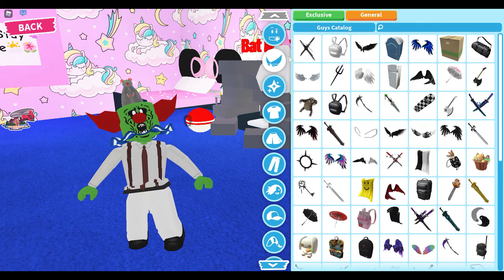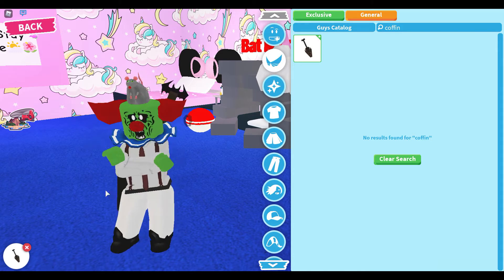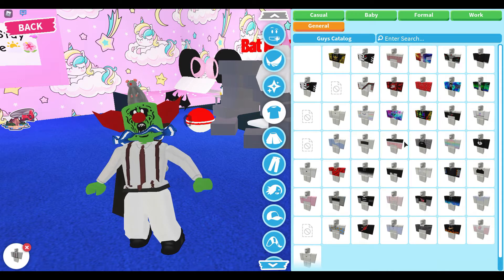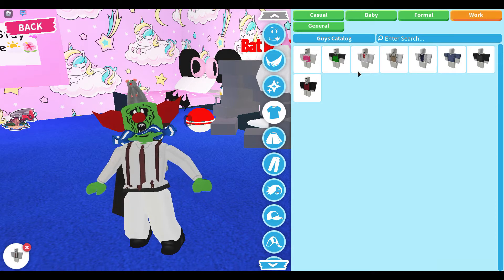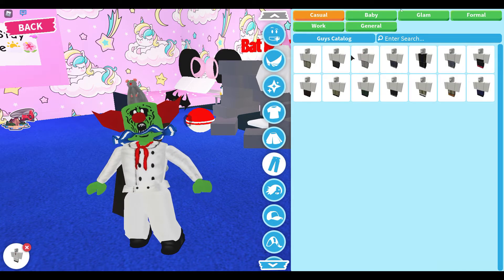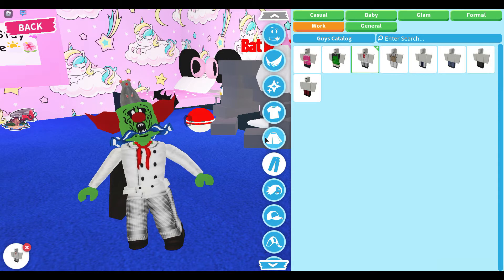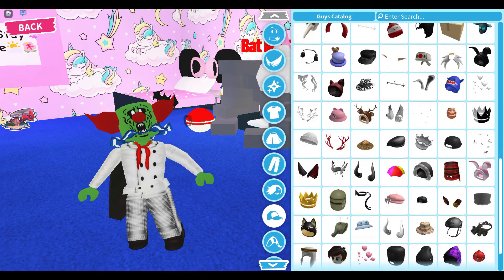Search 'coffin' in the Wing section — it should come up. You don't need to do this, but I'm going to. Then go to General, maybe go to Work, and your zombie could be dressed up as a chef — but you can do any outfit.